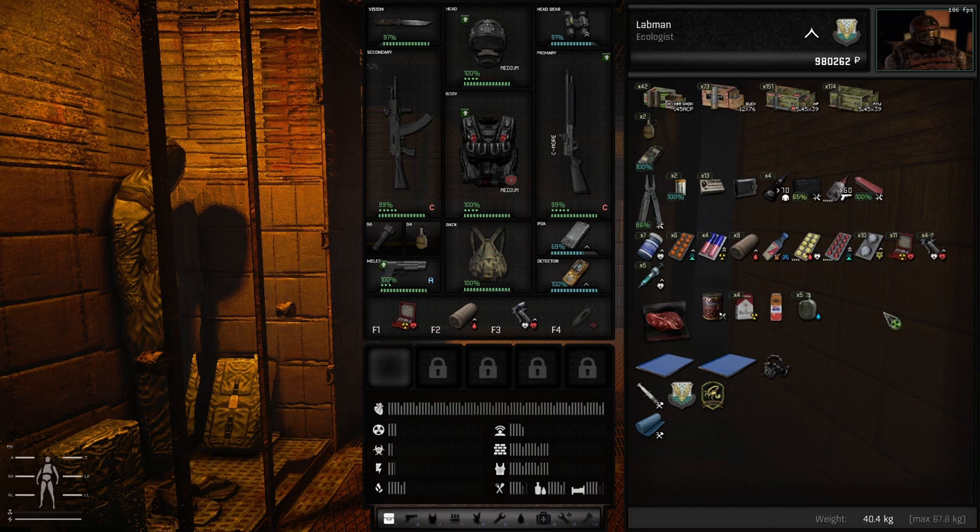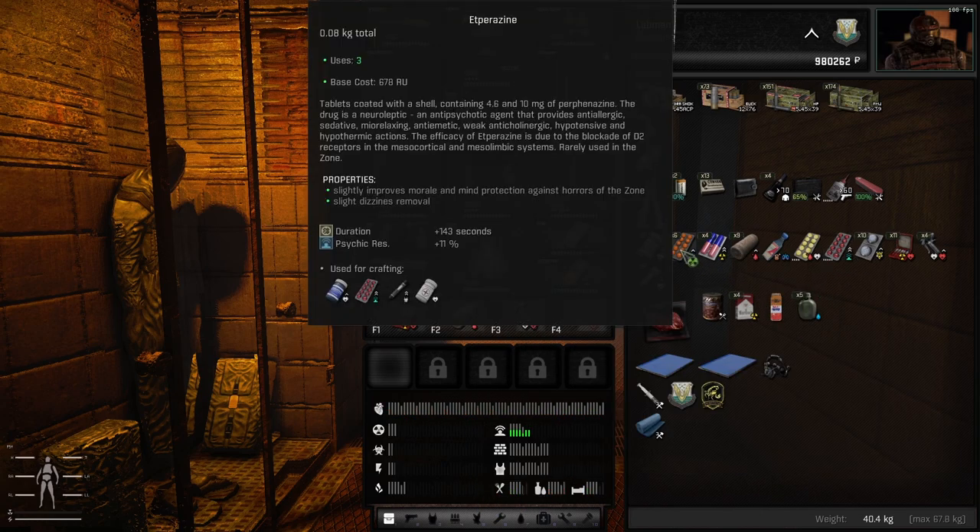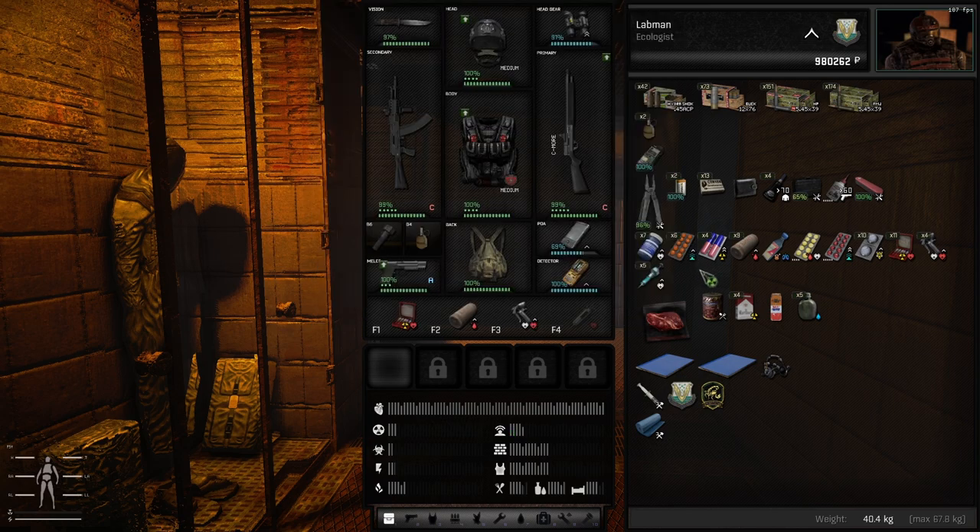For Psy Resist you can buy off Professor Sakharov — you can buy Psy Block or Etperazine. I also highly suggest you get something like a Hercules or Epinephrine to clear the dizziness that the Etperazine or the Psy Block will give you. If you manage to cook some pseudo dog chops or even better some Psy Sucker food, that also gives a little bit of Psy Resist and it would be amazing to have.